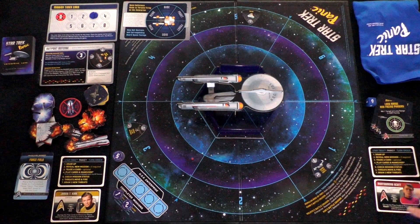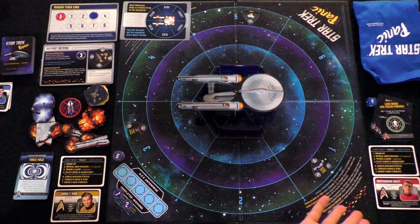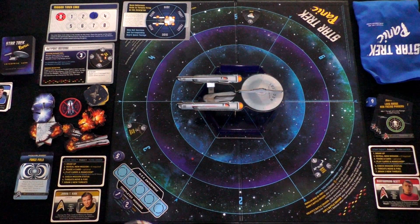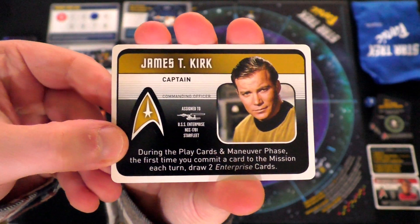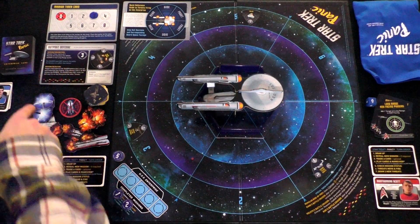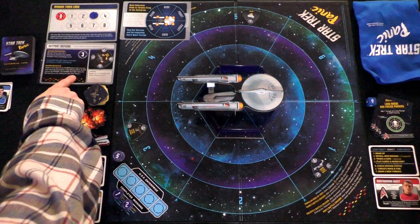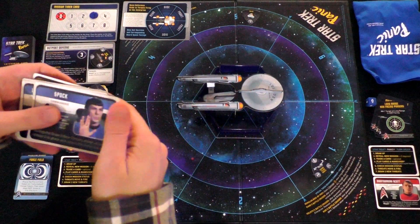Kirk's ability: during the play cards and maneuver phase, the first time you commit a card to the mission, you get to draw two Enterprise cards. Although I may want to think about that, because I can't assign any cards to this particular mission — so maybe Kirk is useless here. McCoy: search the discard pile for one security team. Chekov: deal one additional damage to one target attacked with a phaser card. Sulu: maneuver the Enterprise twice on your turn instead of once. Uhura: look at the top two cards of the Enterprise deck, draw one, and put the other back.